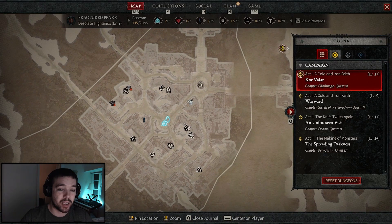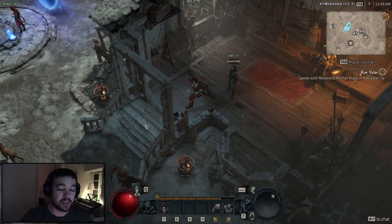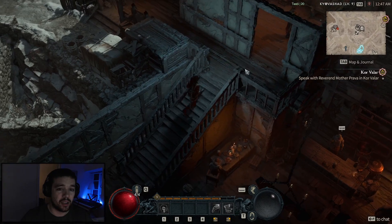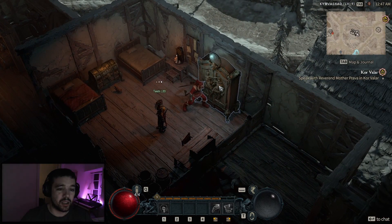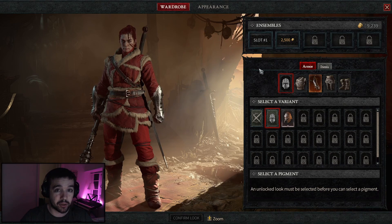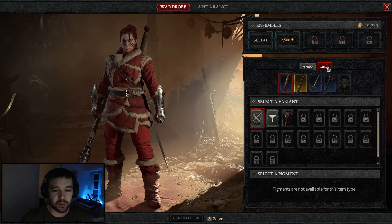Now I need to go over to the Wardrobe. Let's quickly run over there. Once we've found the Wardrobe, which has this closet icon, we can click on it and you'll see the options to change your character.